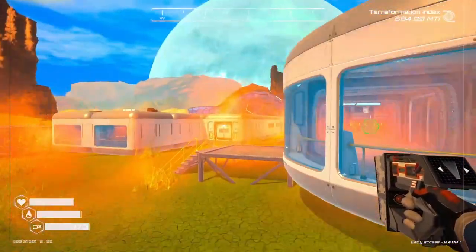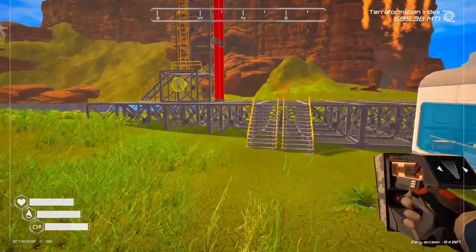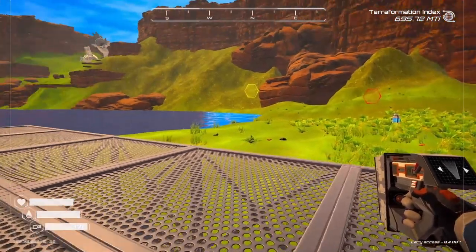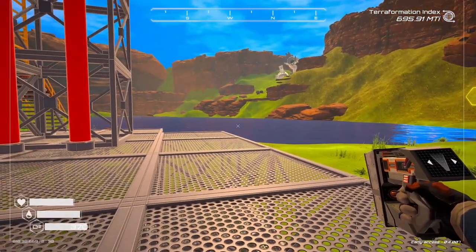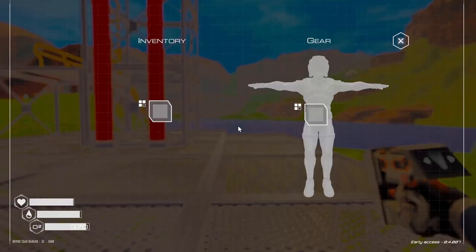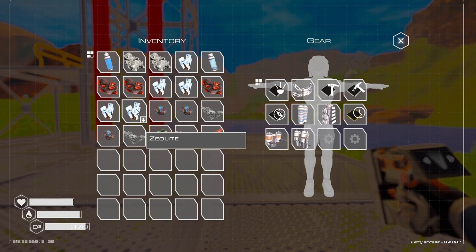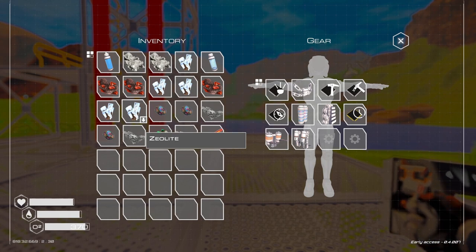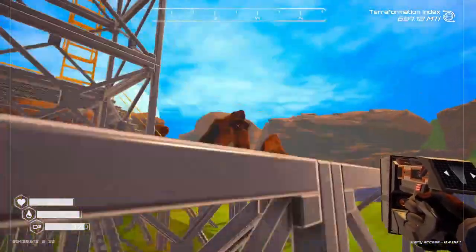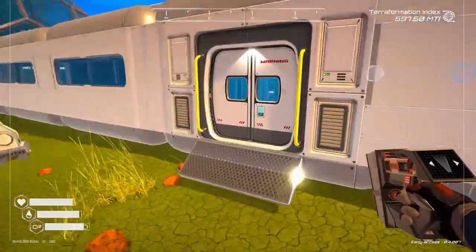We've got a lot of plants now, and that other mineral is available. I'll show you in my inventory — this is ZEO light. To find it, you have to be at the floral stage, or really close to it.